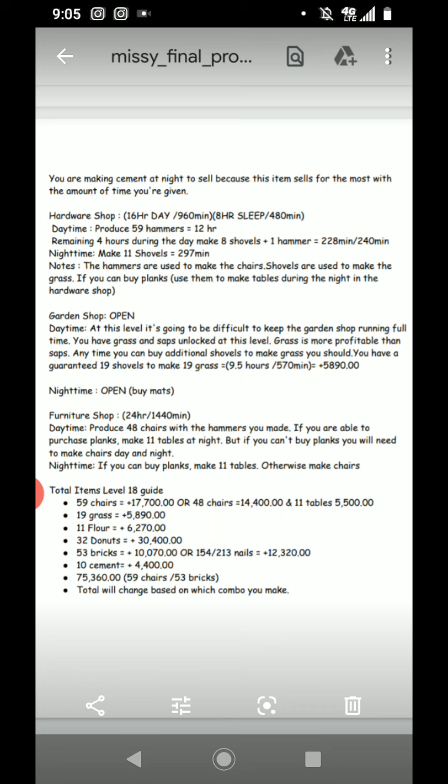For the furniture shop: make 11 tables at night if you can buy the planks, otherwise make chairs. Total profits for the level 18 guide depend on your choices — making chairs and bricks gives you $75,360. It just depends on whether you made nails or bricks, chairs or tables. Level 18 players don't have an appliance shop or fast food shop, so we didn't include those.